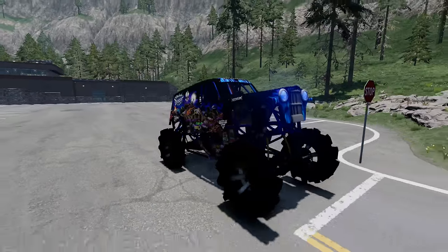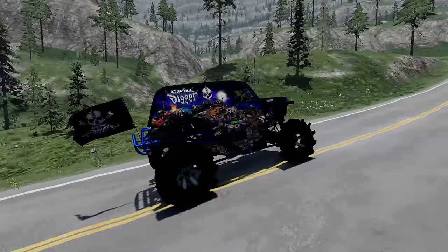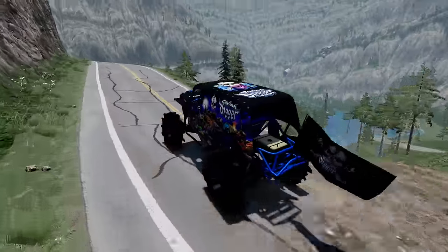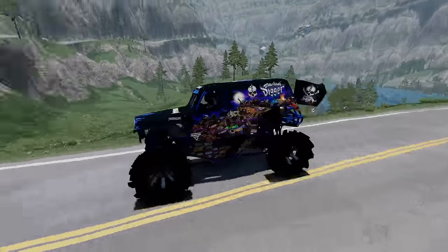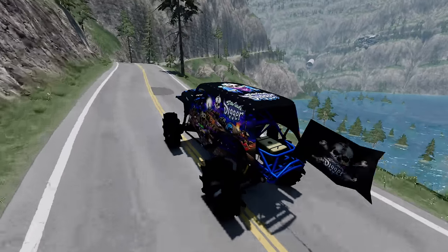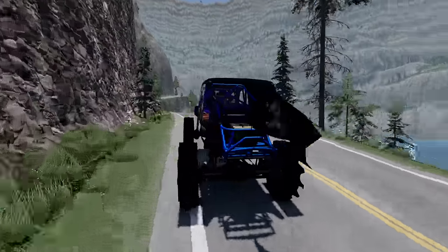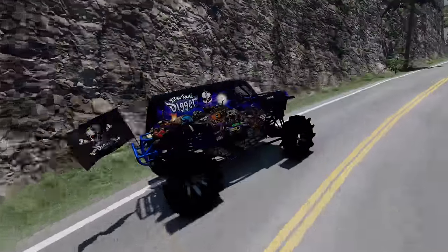Coming up next, we've got Son of a Digger with those mega mud truck tires all the way around. We are on the move. These mega mud truck tires are handling really well. As long as we don't have any major mistakes, we should be able to take the lead from Zombie Fire. We're making great time. We can hit that gas and get going. We're coming up to the rock slide — this should be easy. Yes! Now we're approaching the spot where the road's missing, and it is no trouble at all for Son of a Digger.